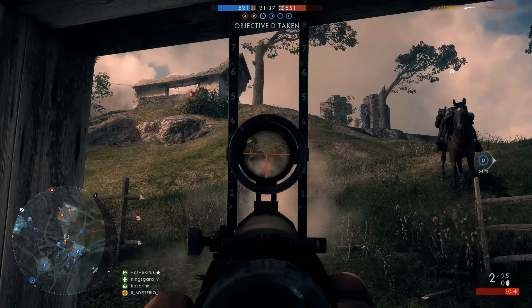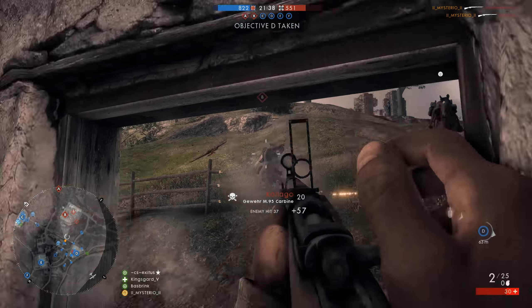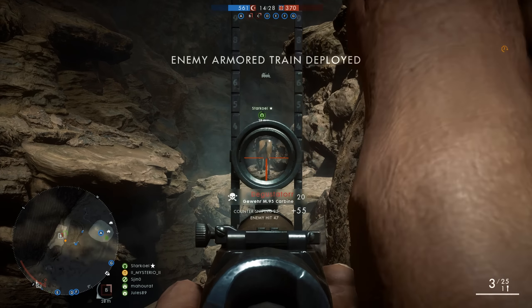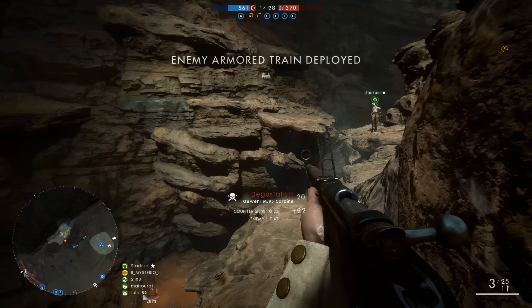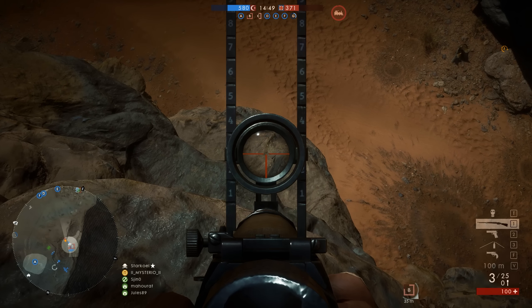The list includes the SMLE, the Martini Henry, the 1895 trench, and the 1903 experimental. Of these, the 1903 experimental isn't really a true option as the statistics let it down in every way, and I anticipate a massive buff for the gun at some point. The SMLE with its bigger mag and faster muzzle velocity along with the speed spot may appeal to the scout who wants a bit more flexibility in their gun and may sit back just a bit from the objective sometimes.